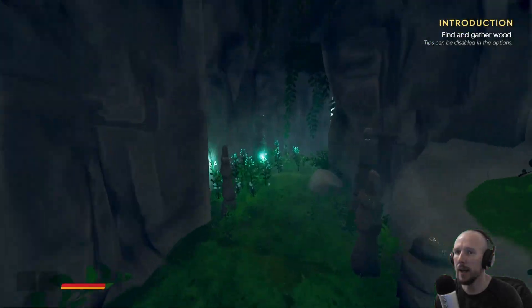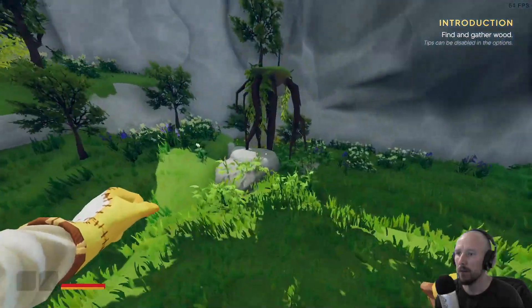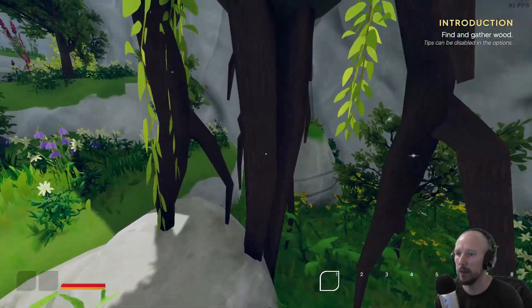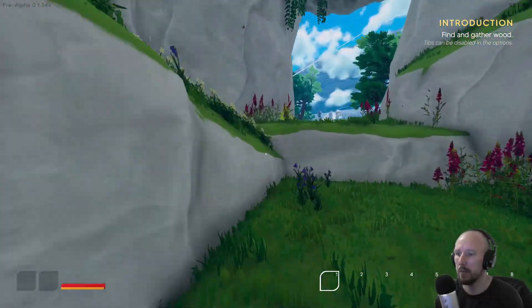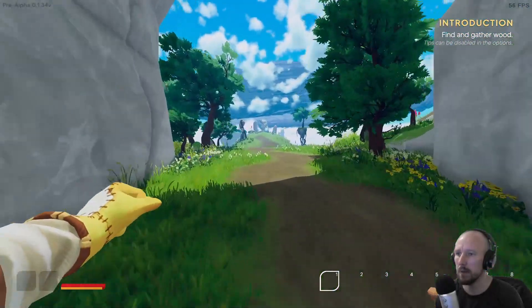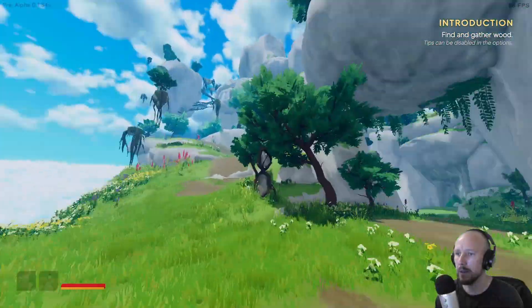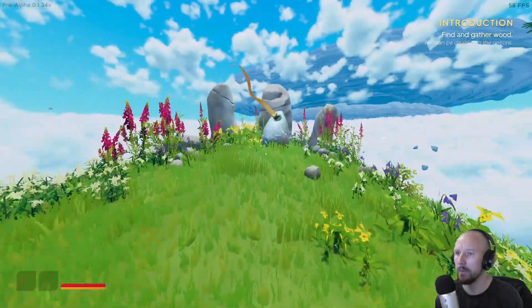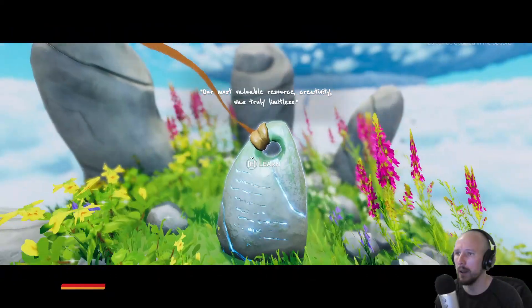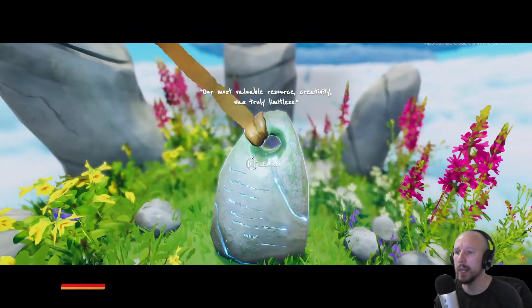Find and gather wood — tips can be disabled in the options. Can we punch trees? Apparently not, so it's not one of those kinds of games. It's a really beautiful looking game, I'll be honest. It's kind of stylised graphics, isn't it?